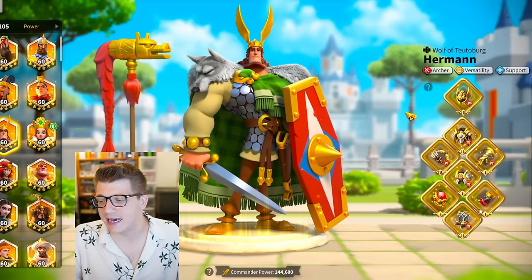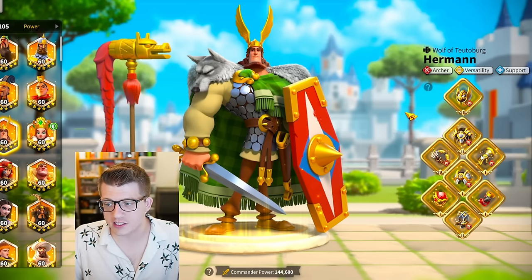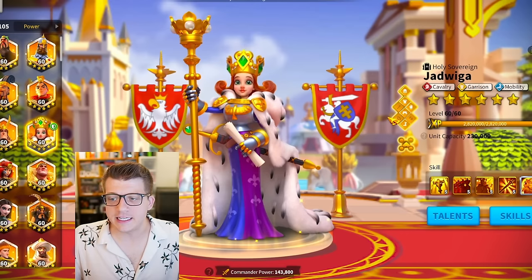Moving on to his Herman Prime, we see a full six-piece set bonus plus the ring and horn - again not talented - but we have Iconic tier 4 for the bow, 3 for the helmet, 2 for the chest, 1 for the legs and gloves, and 2 for the boots as well.